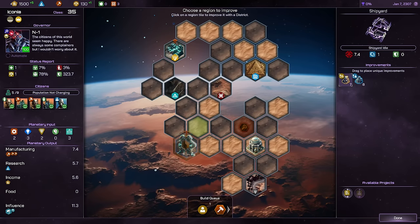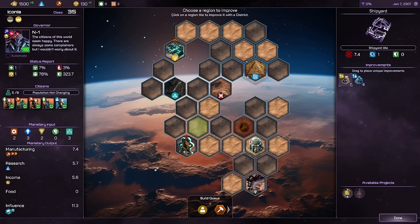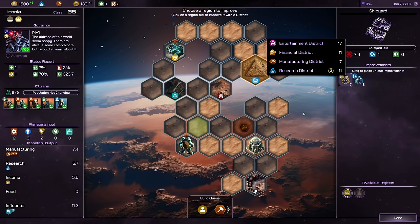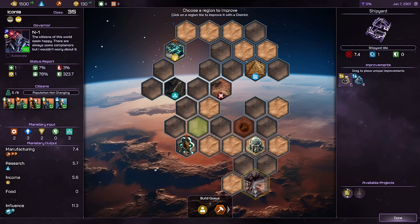Some of these tiles have specialties. There's a Xanthium tile over here with a special resource that gives me a boost to military and manufacturing output. We also have some tiles that give me a boost to research, so we should clear them as quickly as possible. There's an Ancient Wonder, for example, that would make a nice research district. Right now I'd like to focus a bit on manufacturing, so that's why we're starting with that in the queue right away.